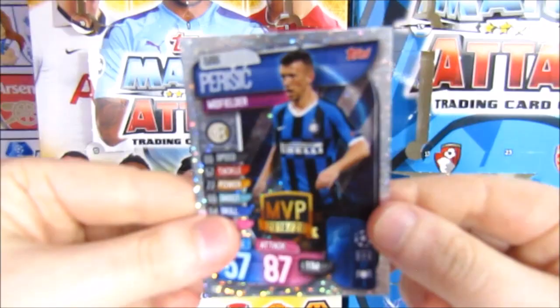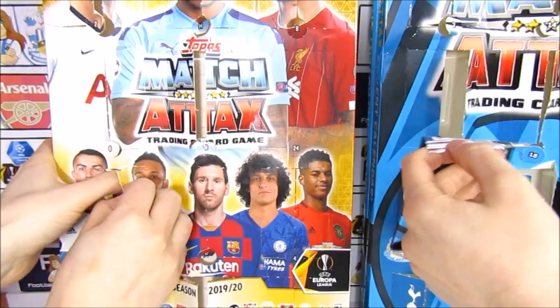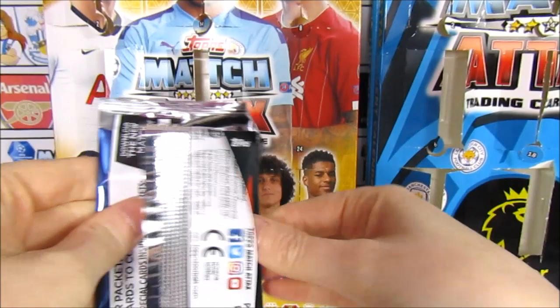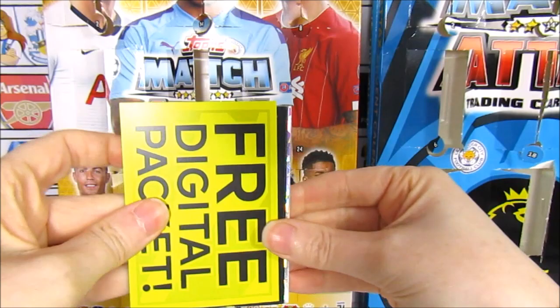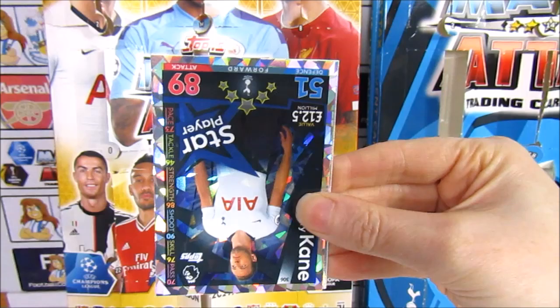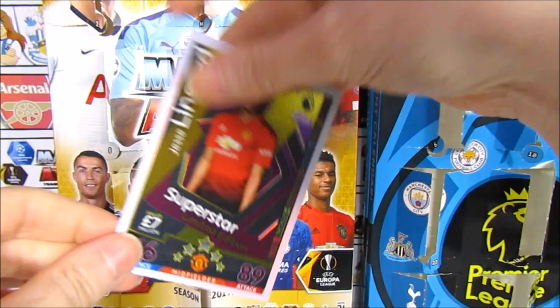Day twenty-two - coming down to the last couple of doors. Let us know in the comments which Advent Calendar won - was it this season's or last season's? I think my 101 maybe. This pack is a bit crazy. We have a Wanyama, a Jack Cork, and then a Harry Kane star player - we just had that a minute ago - and then a Valencia Man of the Match. And there we go - we actually have the Jesse Lingard Superstar Limited Edition - day twenty-two, two days early!